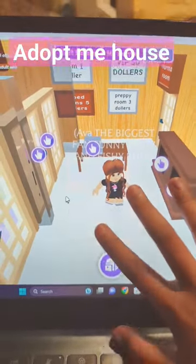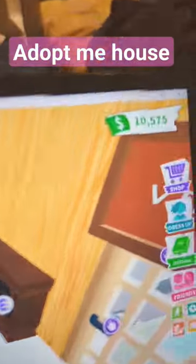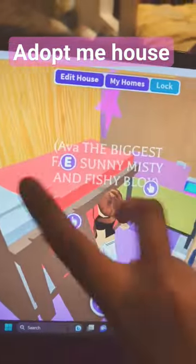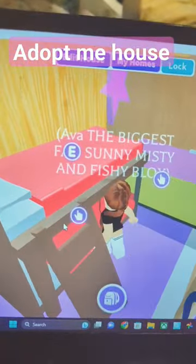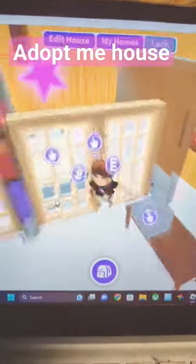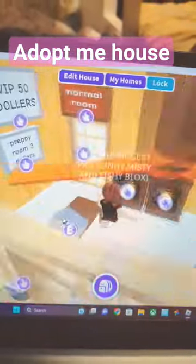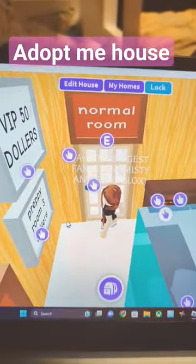I'm showing my Roblox house in Adult Me. First I'm showing you my money. Now let's show the houses — first we have the two-bedroom with a bunk, then the preppy room with the disco area, and the normal room.